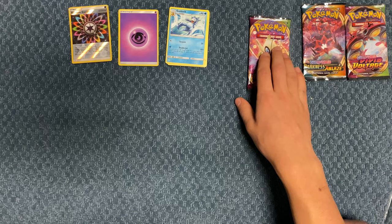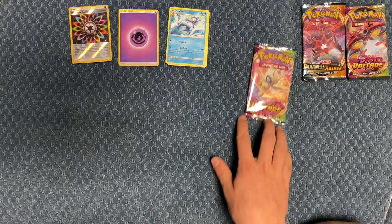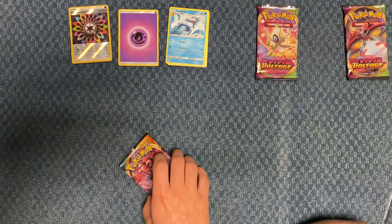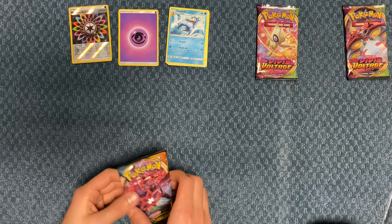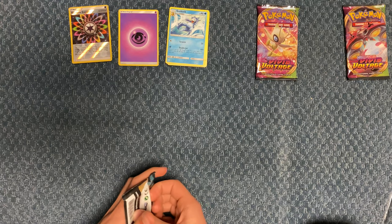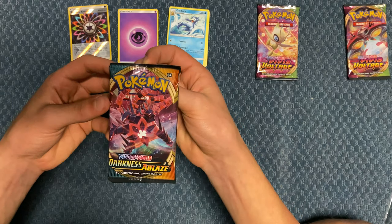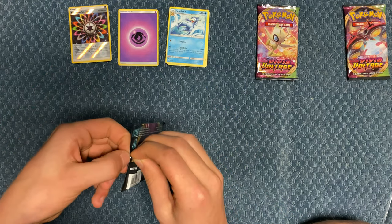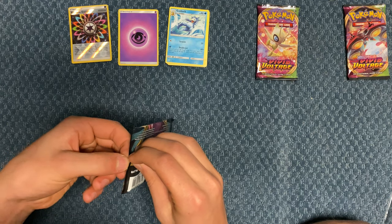Also, me and Monkey will be meeting up pretty soon — within the next few days — to open up a few packs. We don't really know exactly what yet, but yeah. Now we're going to open up the Darkness Ablaze Sword and Shield.